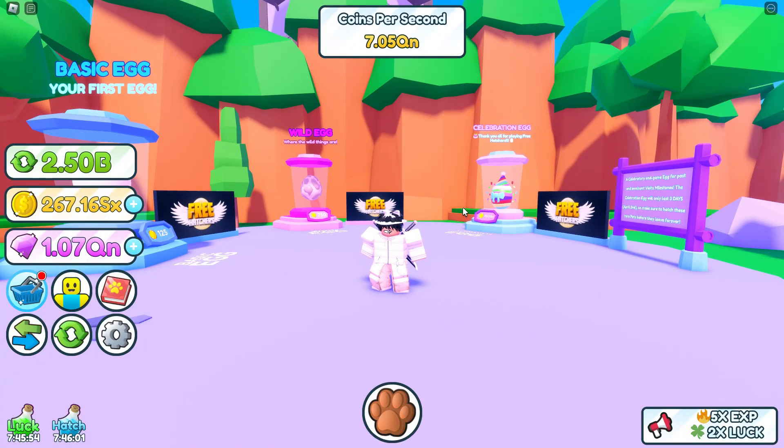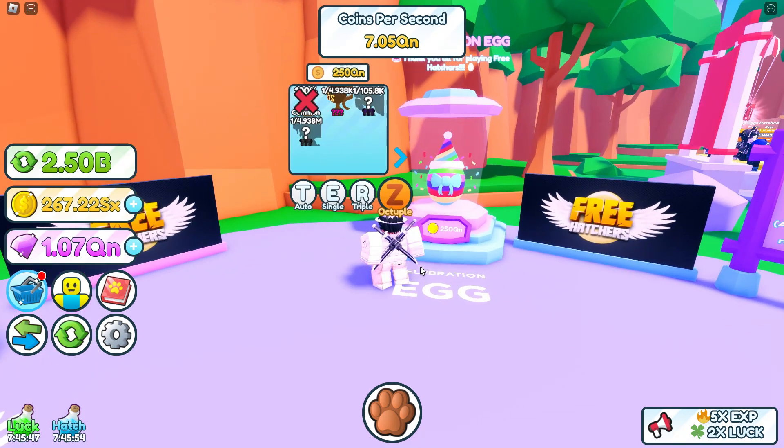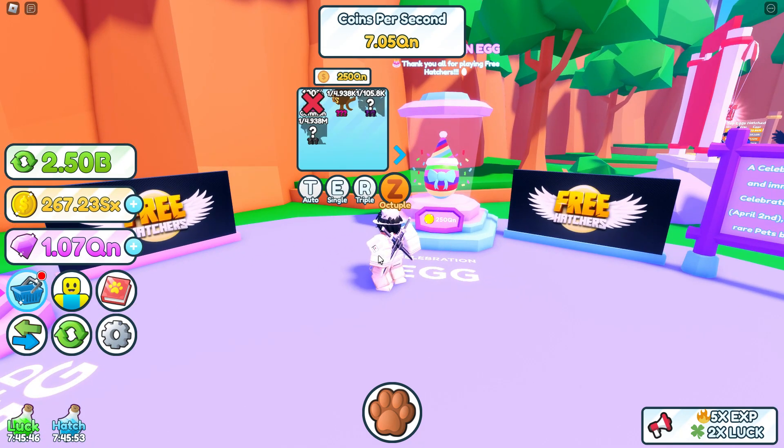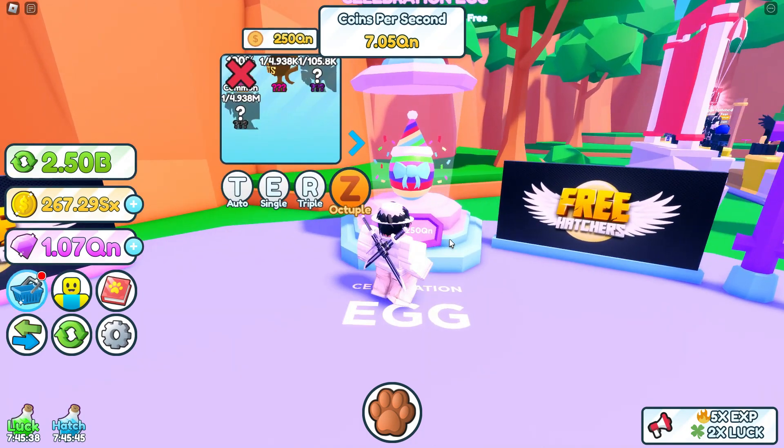I think the next update is going to be a new world and about two new eggs, and we are going to showcase that as well. Let's just hatch this egg — it costs 250 QN coins. I think we have a lot more than that. We are going to showcase this pet right here that's already in my inventory, but I just want to hatch the egg first and see what we can get.